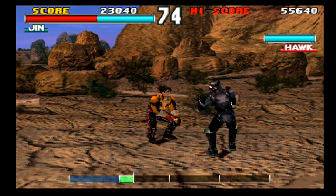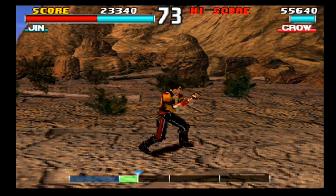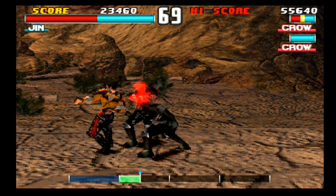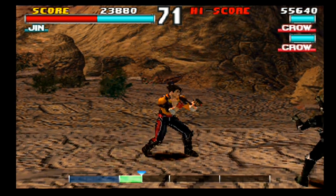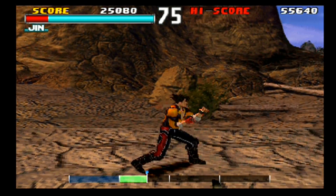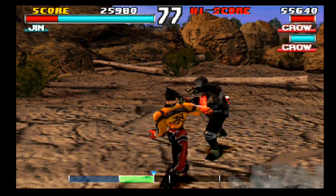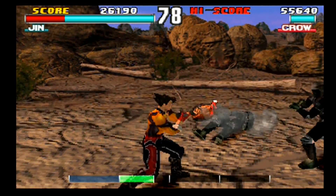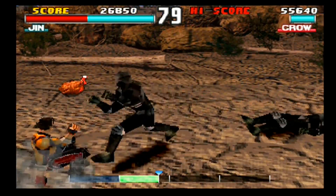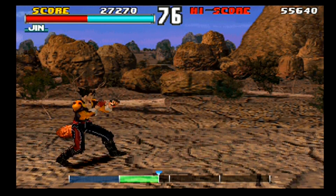The reason we're using Jin's roundhouse kick so much is because there is very little pause before he can use it again, so it's ideal for taking out a couple enemies in quick succession. He's a really good character in general to play as in this mode, because his kick is powerful and it activates quickly, but he also has very fast jabs for when the character is too close to use your kick. A single three-punch combo, or that roundhouse kick we keep using, will destroy every enemy in one hit until the very end of the game, assuming it makes full contact and not partial contact.